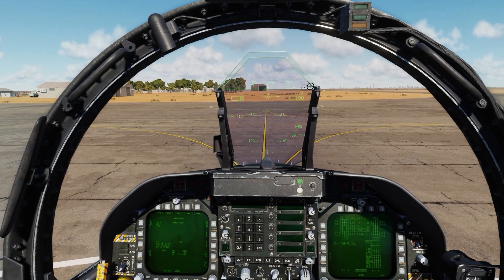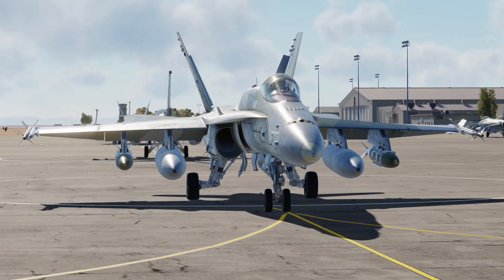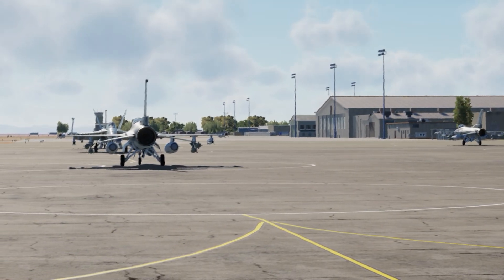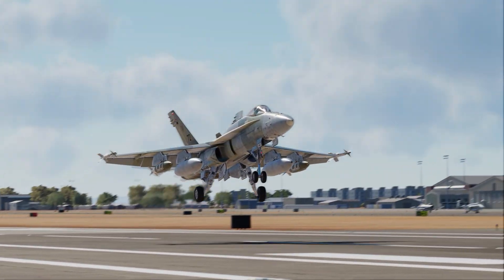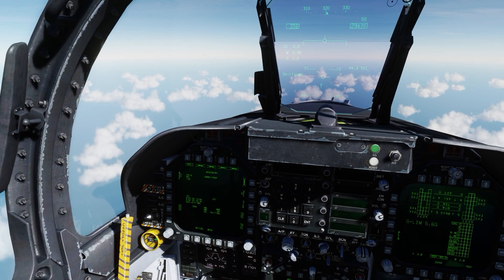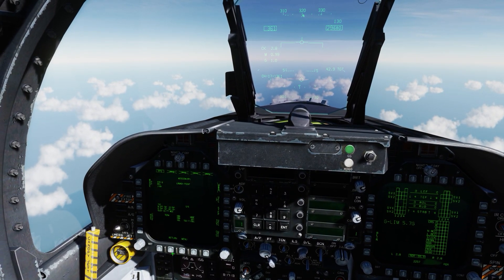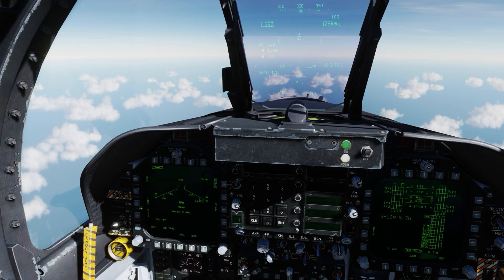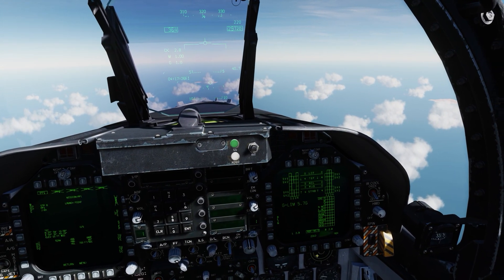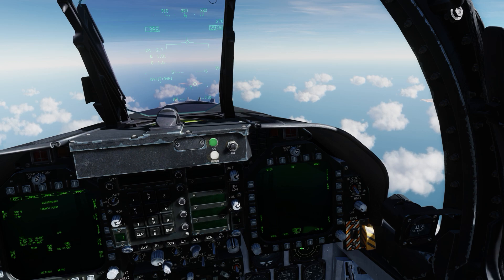Let's take off and drop some JDAMs. First, let's fence in — make sure lights are off, all lights off. Let's return, select the JDAM, and set the E-fuse to instant. Now let's go back to the display and mission so we can see our coordinates.